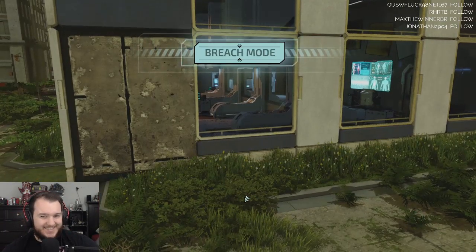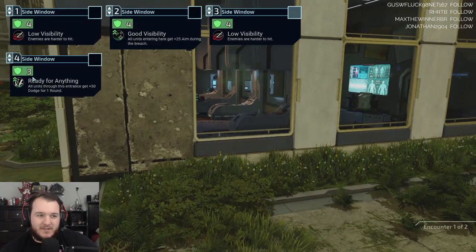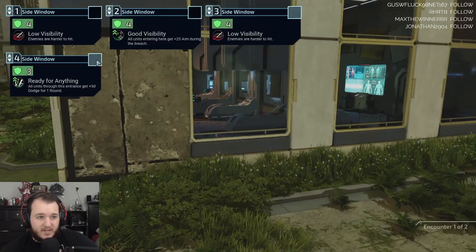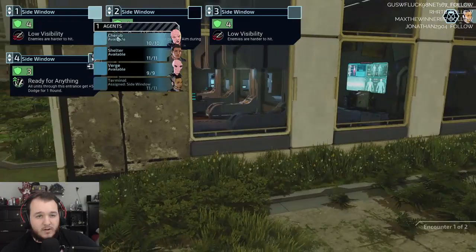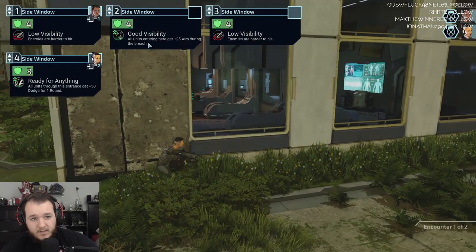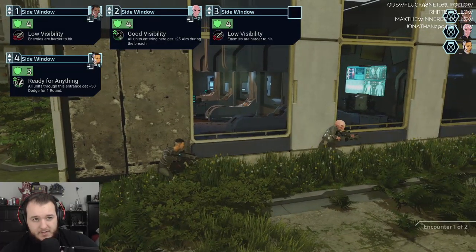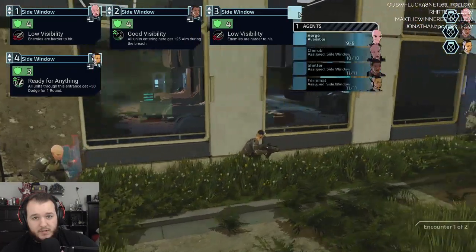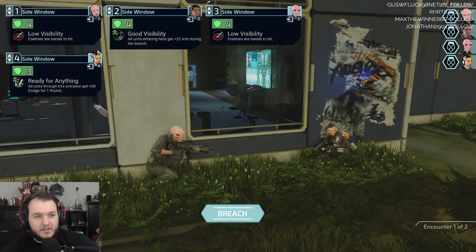Friendly VIP confirmed on site. Breach mode — let's do it. Everybody has to choose one entrance. You get four armor — ready for anything. Side window: all units to this entrance get plus 50 and dodge, so I'll put Terminal there. Enemies are harder to hit — let's put Shelter there for better visibility. Plus 25 aim during this. I'm gonna swap these two — put Cherub there, put Shelter here, Verge converge there. So now Shelter will have a really big bonus and there's two encounters for this one.